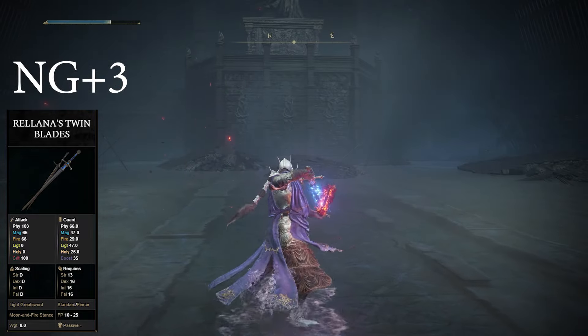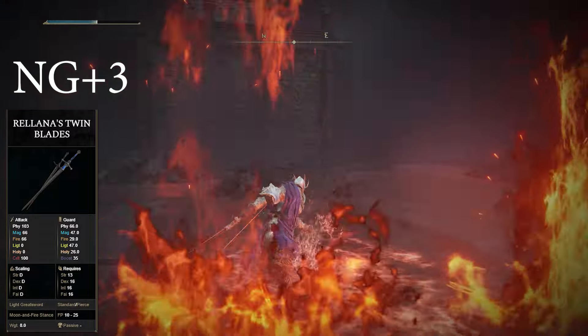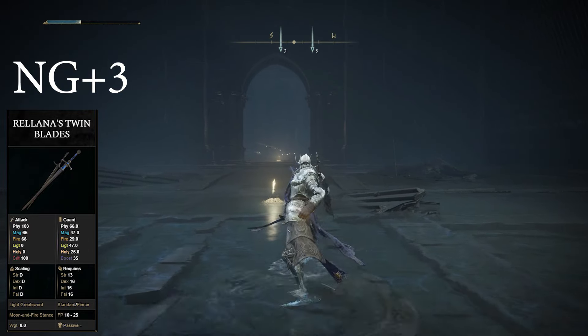The second ability creates a fire whirlwind around you that staggers enemies, specifically human enemies, pretty well. To activate them, hold your left trigger, then press the right or left bumper to choose the one that you want to fire off.